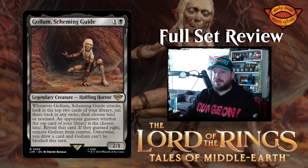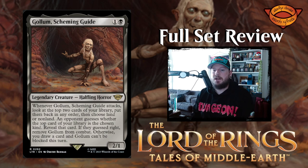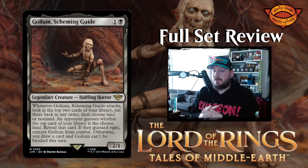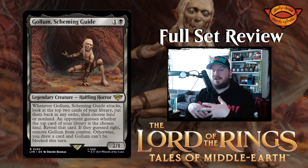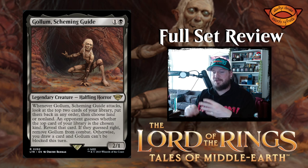Next up is Gollum, Scheming Guide — one and a black for a two-one halfling horror legendary creature. When Gollum attacks, look at the top two cards of your library and put them back in any order. Then choose land or non-land; an opponent guesses whether the top card is the chosen kind. Reveal that card — if they guessed right, remove Gollum from combat; otherwise you draw a card and Gollum can't be blocked this turn. It's Gollum playing riddles — a fun flavor win. It's a little complicated but I think it's good.